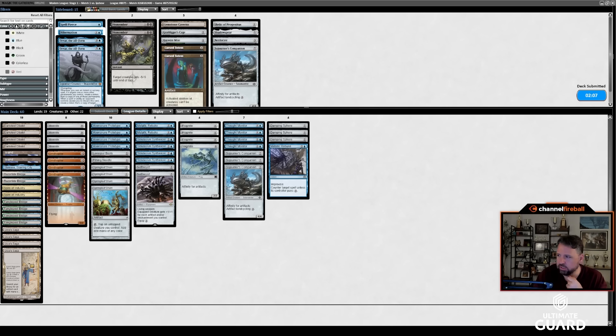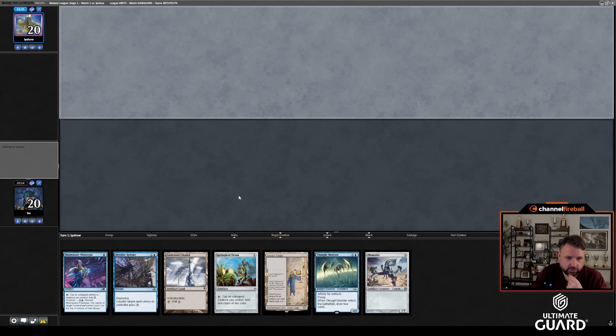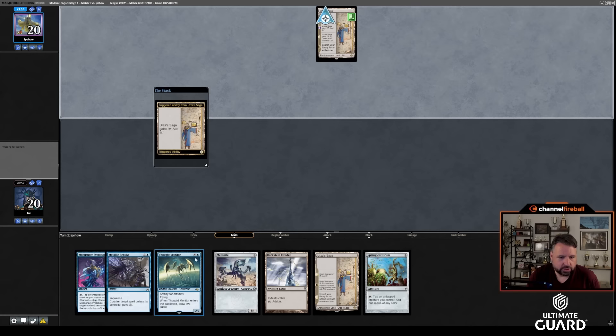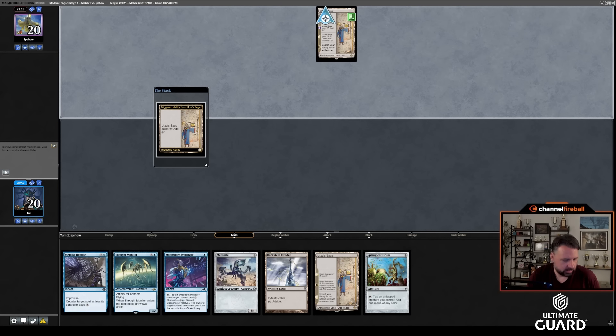I'll take out some Relics and Lava Spur Boots and Shadowspear — actually, I'll keep the Lava Spur Boots. On the draw, the Springleaf Drum definitely makes this a keeper. I can actually lead on Saga — turn 1 Urza Saga, Springleaf Drum, Memnite, cast Moonsnare Prototype, and then go from there.